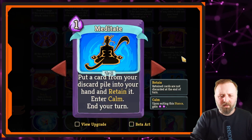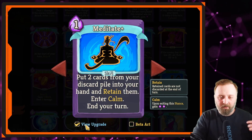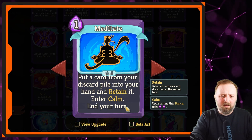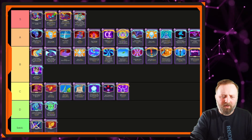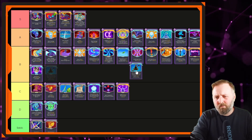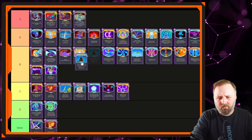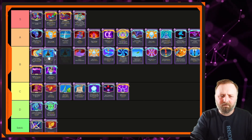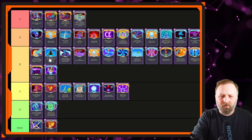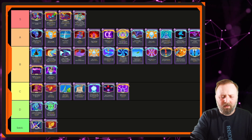Next card is Meditate — put a card from your discard pile in your hand and retain it, enter Calm, end your turn. Especially when upgraded, this is such a powerful card. It's worth picking up even with the end-your-turn downside. It's card draw that you retain. Let's put it above Follow-up — let's put it at the top of B tier. I think that's a good solid place for it.